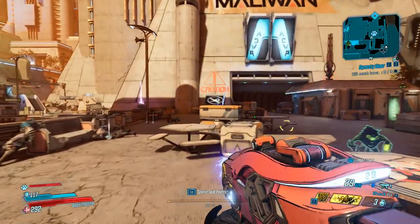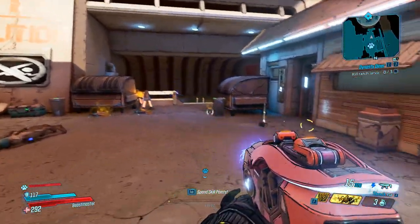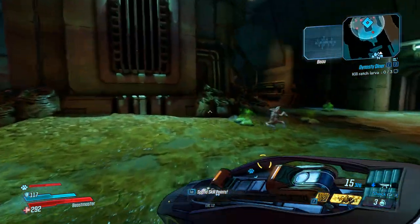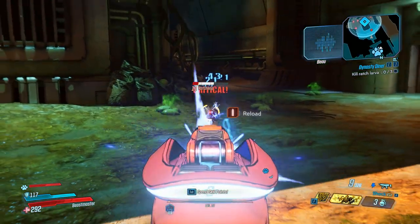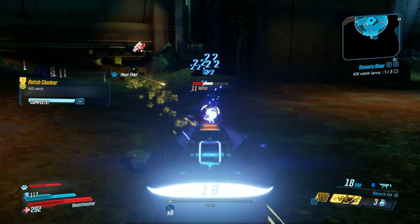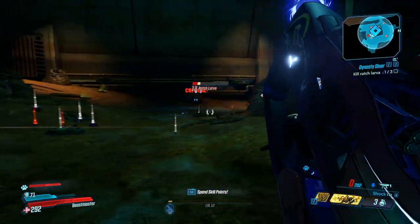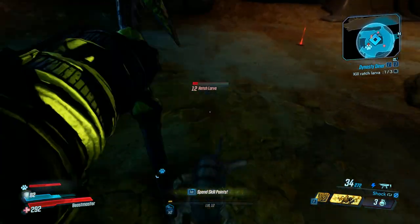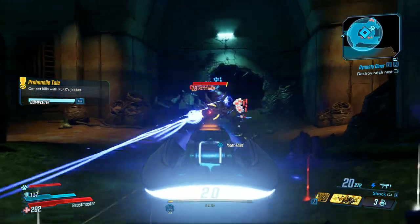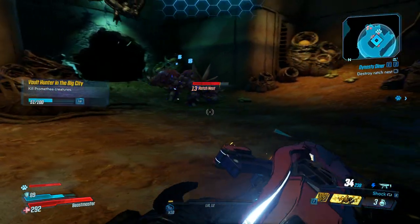From here on, simply follow his questline — I'm not going to spoil anything. The only thing I'll show you is the point where I actually got the legendary itself. Eventually you will be given the task to get into this underground section on this part of the map — you cannot miss it. This is where you will need to fight these really annoying Ratch creatures. They swarm you, so you'll need to take them down fast, and you'll need to take a lot of them out so that the Ratch nest spawns — that is the actual enemy that drops this item.